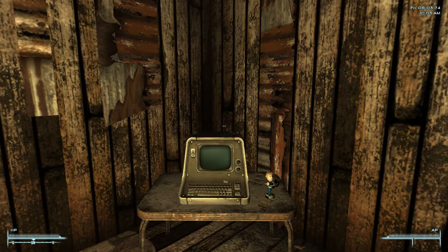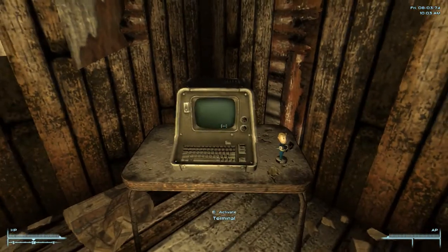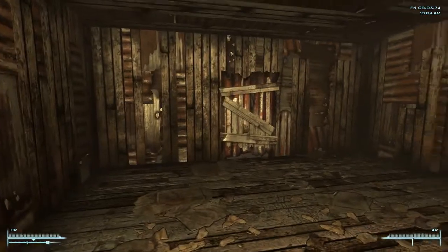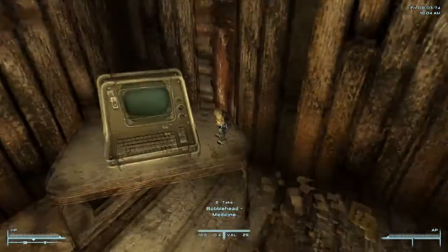Hey guys, it's Hit here again, and welcome back to Fallout 3. In this episode we are going to create our character. And as you can see we are here in the shack, which is where you create your character in the alternative start of the game.